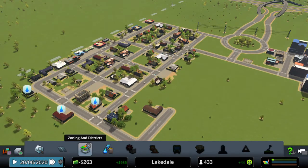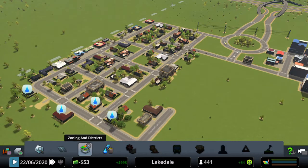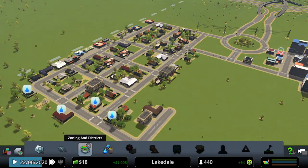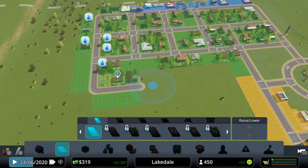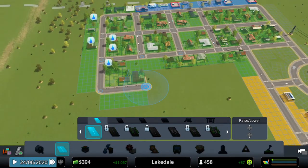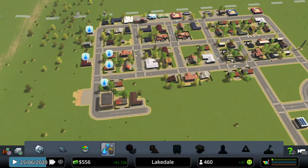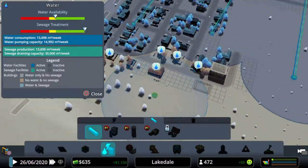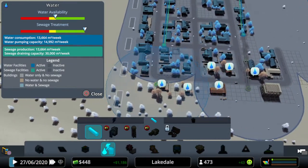We pulled ourselves out of the negative, which is good. We're making positive again. Desperately need water. Can we improve it for them just a little bit? Yes we can — good.